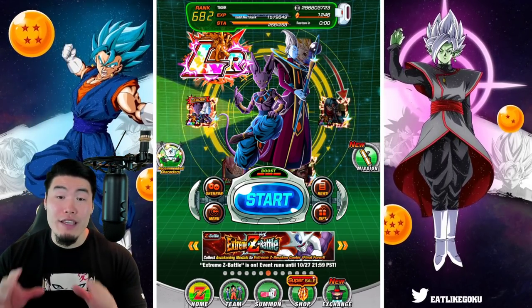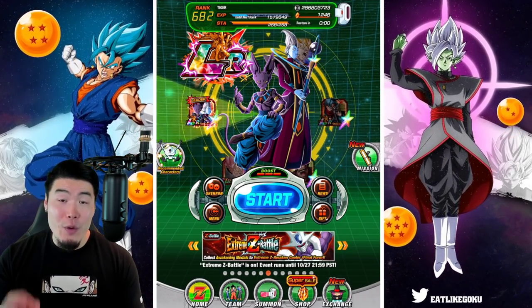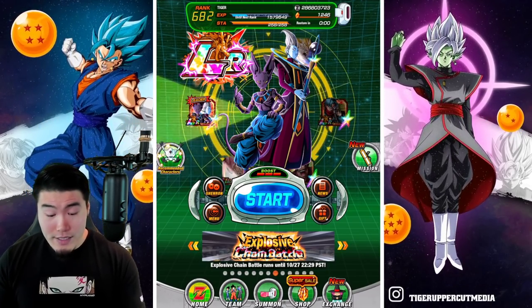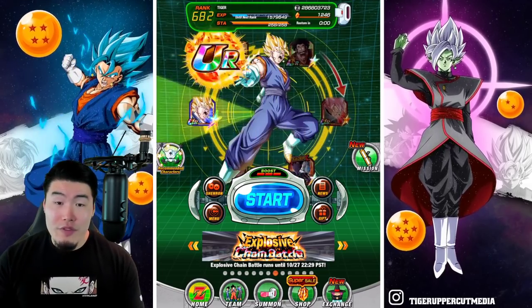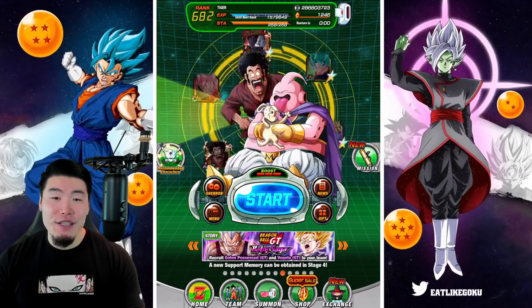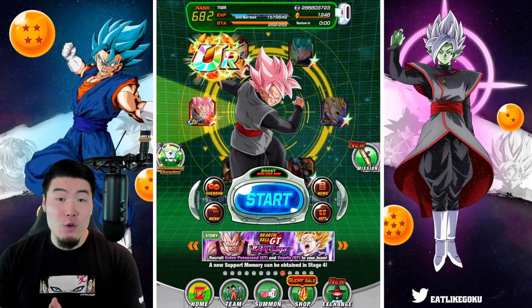As you can see, we have all of the animations that we want to see in our summons today represented on the wheel: Beerus or Whis, Vegito Blue, Super Vegito, My Riding Trunks, Urkelon Buu, as well as the Goku Black Rift.